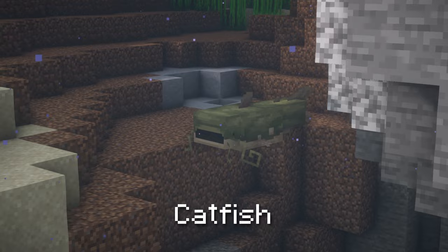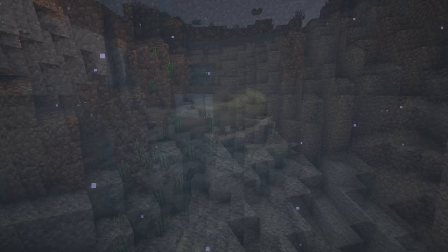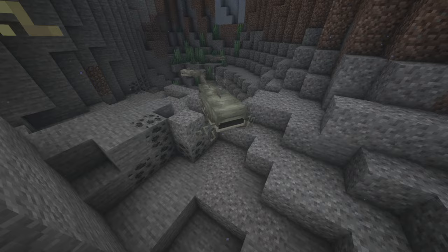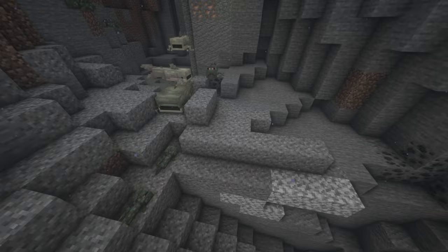Catfish come in three sizes: small, medium, and large. The small and medium variants spawn in both rivers and swamps, while the large variant only spawns in swamps. Sea Lanterns can be used to lure catfish if the player holds one. Small or medium catfish will store items inside their stomachs — small catfish can store three stacks while medium catfish can store up to nine stacks. Large catfish won't store items but will instead store any small mobs with a hitbox smaller than a full block, and can only store one mob at a time.